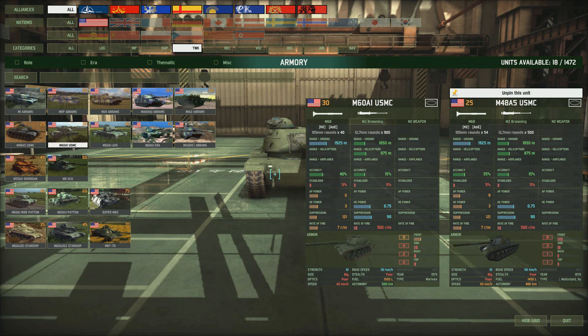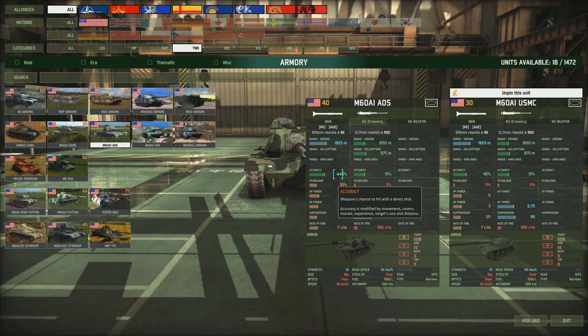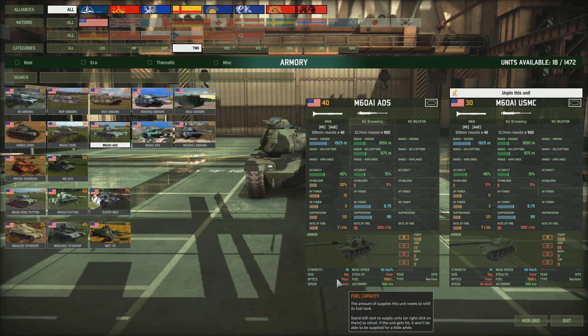The slight upgrade gives slightly better accuracy and AP power from 9 to 11 — these aren't going to take out big tanks, but they'll take out armoured cars and could do some damage to medium tanks if they can get side shots. Off-road speed is only 40 km/h — not brilliant. Then that upgrades to the M60A1A0S, with a bit more accuracy and a stabilizer that's actually a lot better at 30%, so you do get a decent stabilizer on the main gun. That's for 40 points instead of 30.